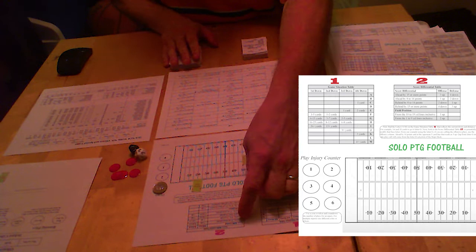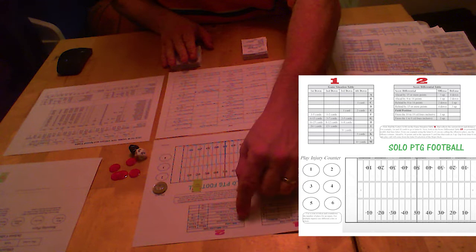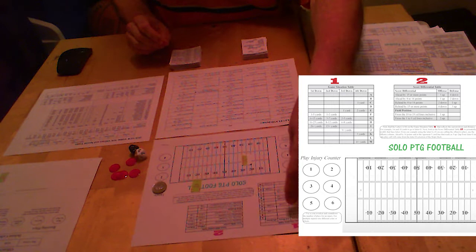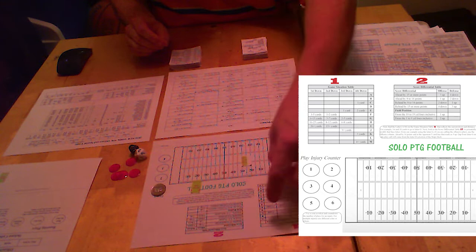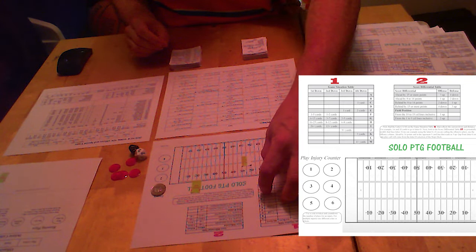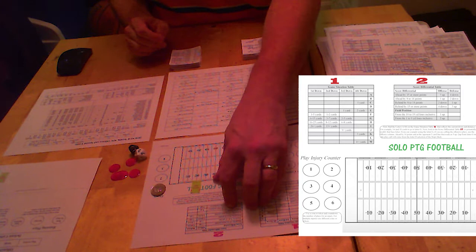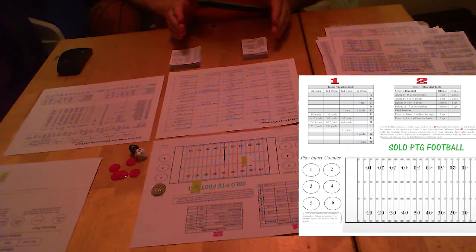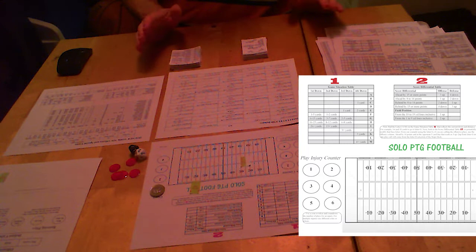The second table you'll use very little. If the score differential — if you're ahead or behind by more than eight points — it's going to move the letter up or down. For example, ahead by 15 or more points is three up if you're calling the offense. So you go from G up three: G, F, E, D — so you're calling on D. If it was defense you'd go four down, so if you're using both it's down one — G becomes H. If you're just calling defense, you go four down from G: H, I, J, K. And then field position — this is only from inside the 1 to the 19 yard lines. So if you're inside the 60 yards that constitutes the 20-to-20 and the score is less than eight points difference, you're never going to use this table.